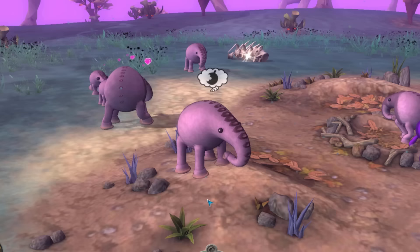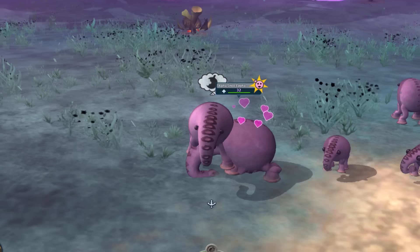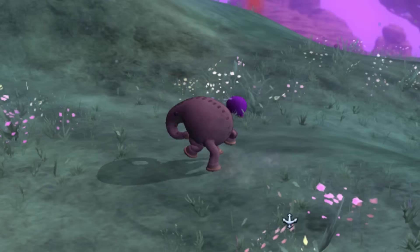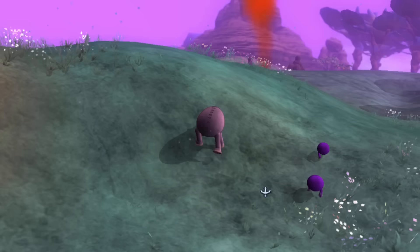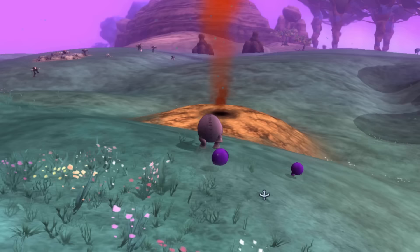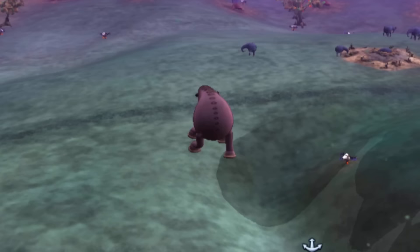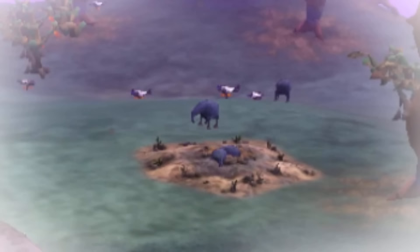Well, that didn't go very well, and Stinky was feeling rather hopeless. Perhaps she was destined to be alone forever. She wandered around feeling dejected - so dejected, in fact, that she didn't even notice the huge geyser springing out of the ground in front of her. Look out Stinky, you're about to... she was launched high, high into the air.